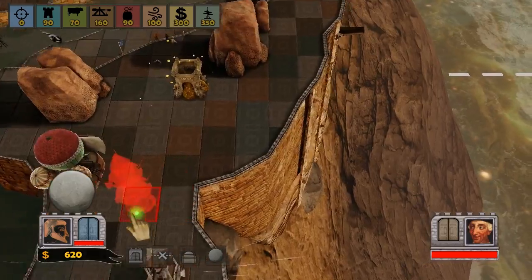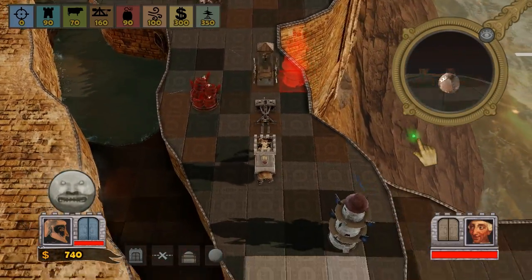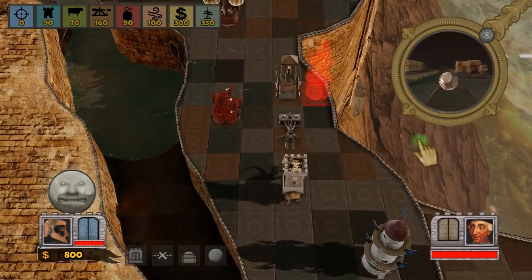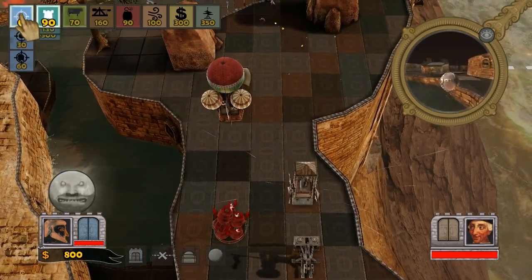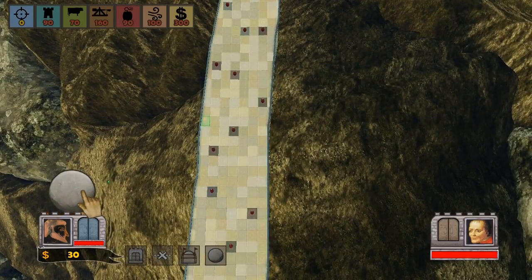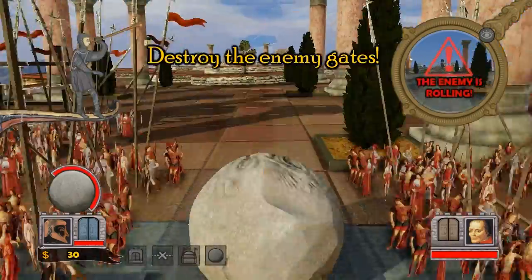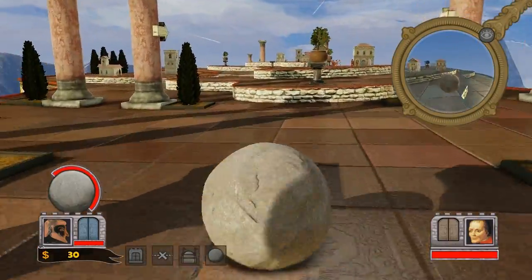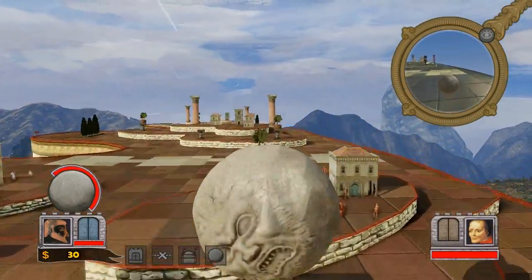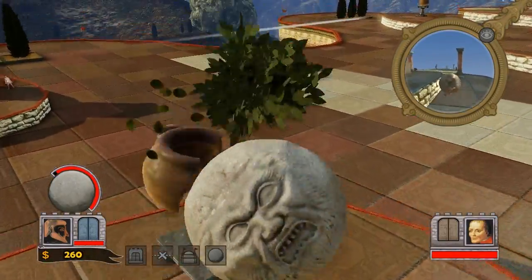A successful defense can slow the enemy's boulders so they hit your castle more softly, waste their time allowing you to hit their castle more often, or destroy their boulder entirely and force them to carve a new boulder from scratch. This entire time your citizens have been carving a new boulder for you, and from the moment they've completed it you can click on it to take yourself out of the tactical overview and into the rolling phase — an over-the-boulder view from which you can attempt to dodge, smash, and leap your way past the enemy's defenses.